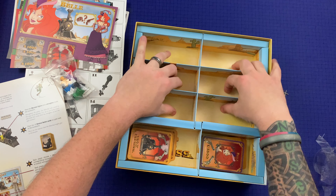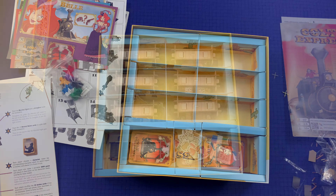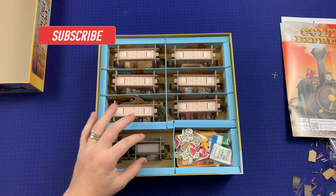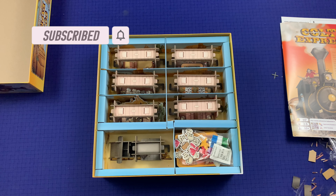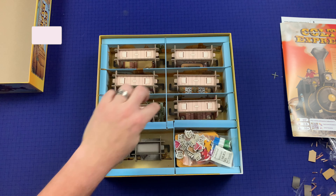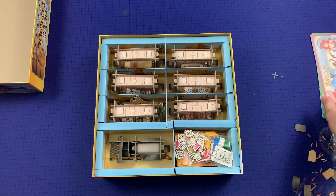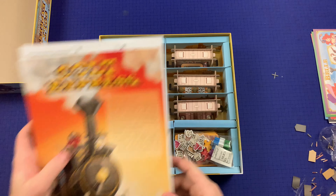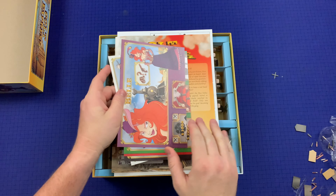This I think is for the train, so give me a second to build it up and show you how it fits in the box. There you go — we've got the engine and six train cars. The terrain pieces I think are just for looks. It all fits in the box very nicely and straightforwardly, and this goes right on top.